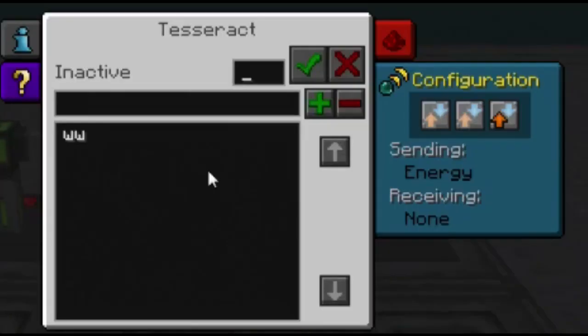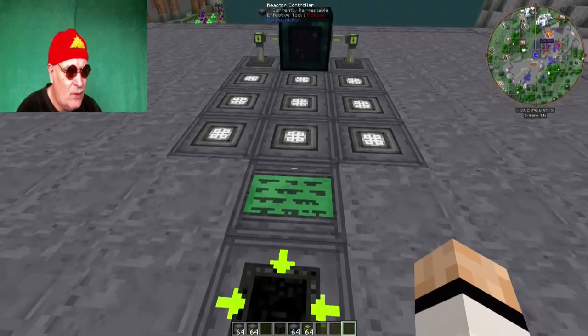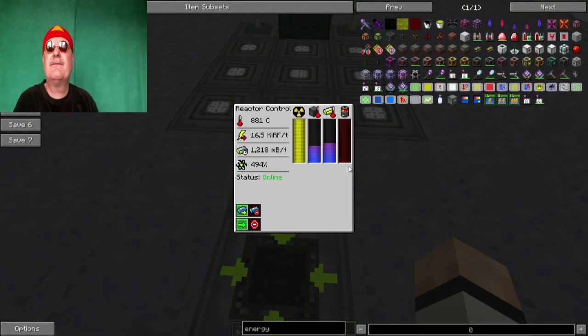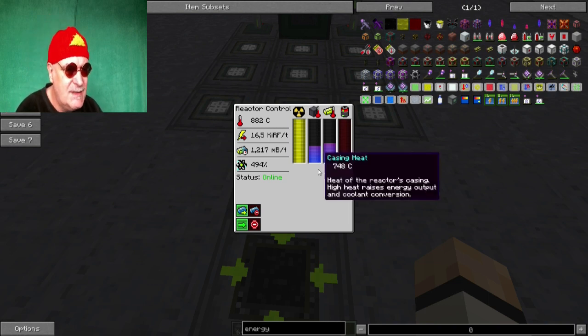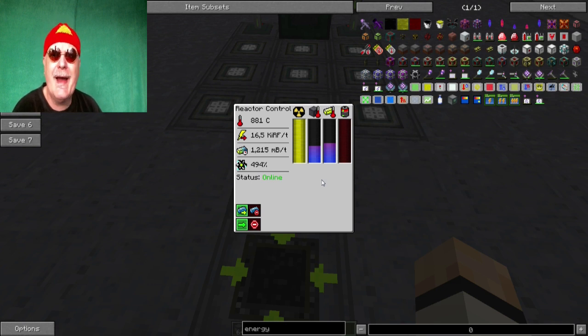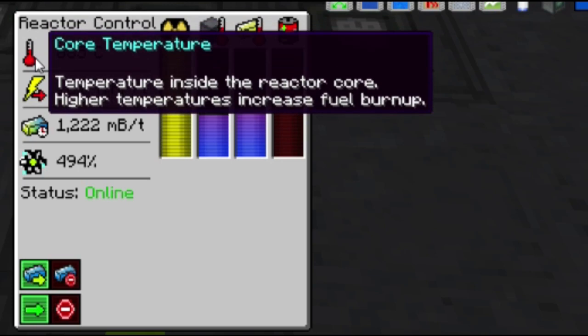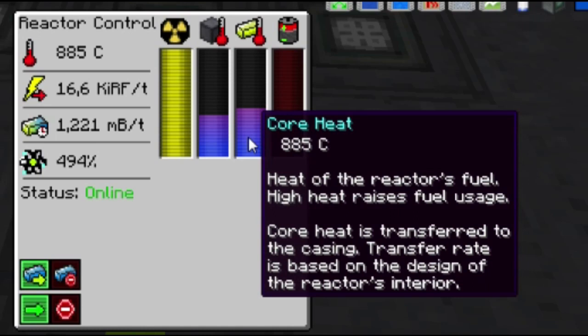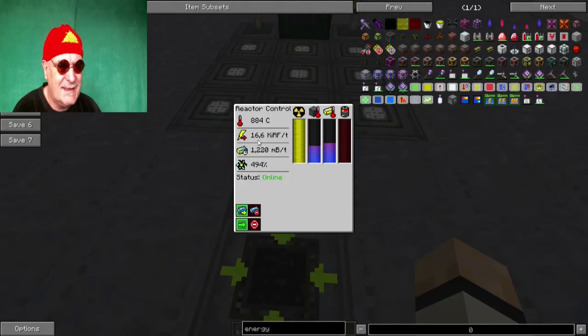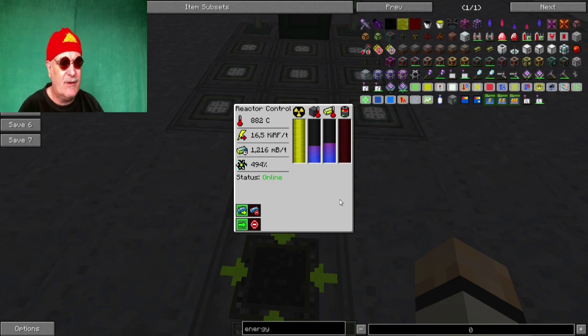Wir müssen den Tesseract mal anschalten und diesen Kanal wählen – jetzt hat er Sending Energy. Seht ihr, da geht die Energie raus, direkt in die große Vibrant Capacitor Bank, weil der Tesseract unbegrenzt transportiert. Wir müssen jetzt auf die Temperatur achten – sobald das heißer wird als 1000 Grad, ist das ungünstig, weil dadurch der Verbrauch des Yellowiums mit einer Penalty versehen wird. Ich bin ganz glücklich, dass wir bei 800 Grad relativ stabil bleiben. Das bedeutet: der Reaktor hat 16.600 RF pro Tick. Damit kann man schon eine Menge machen – eine Ender Quarry müsste da normalerweise mit laufen.